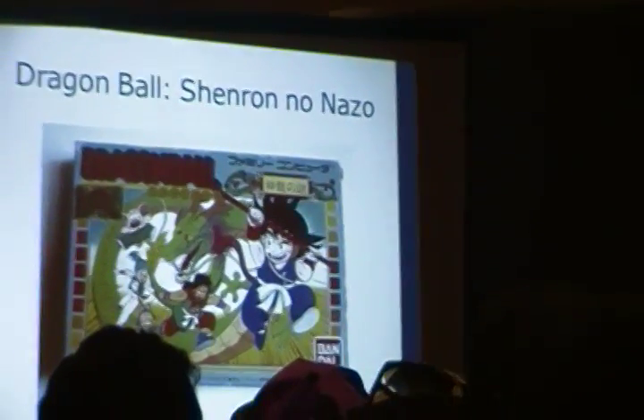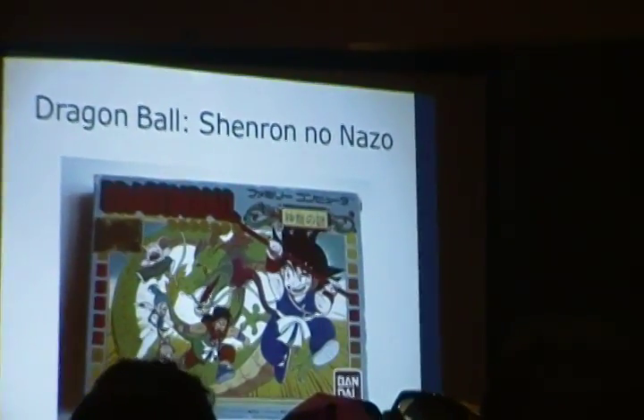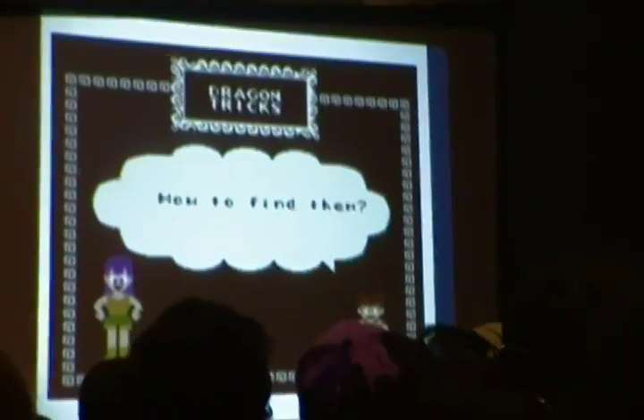This is the very first Dragon Ball game released for the Famicom. When Bandai brought it over to the U.S., they changed it because at the time Dragon Ball was not popular or even really known in the U.S. — it was the late 80s, and it wasn't until Toonami that Dragon Ball had any sort of presence here. In the original game, Goku actually looks like Goku with spiky hair, as opposed to the bowl cut that the American version has. All the characters have name changes and various scenes were changed for a few reasons.